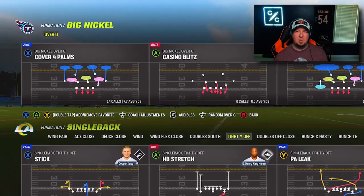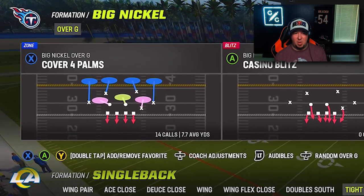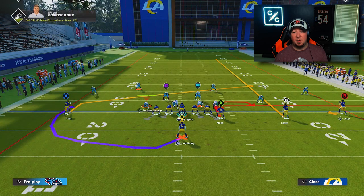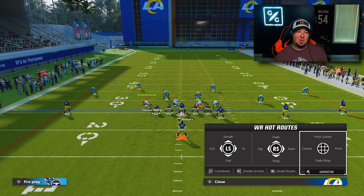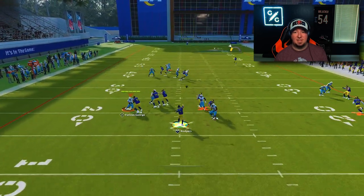Swing routes work against match coverage across a variety of coverages. Let's look at cover four palms — a popular coverage many pros use. Running a trips formation here causes the quarter flat to become very confused. Put the right bumper receiver on a streak, the tight end on a post, and swing the running back to the wide side. When you snap the ball, the quarter flat bails leaving the streak wide open. These swing routes kill quarter flat logic regardless of whether it's quarters, palms, cover six, or cover nine.